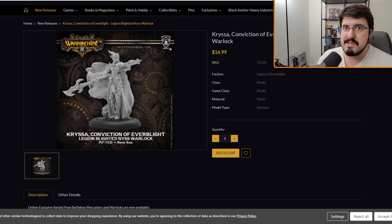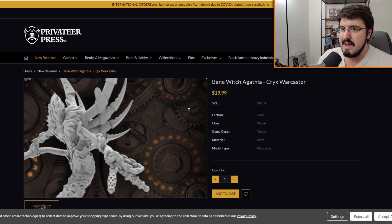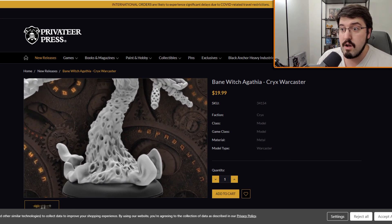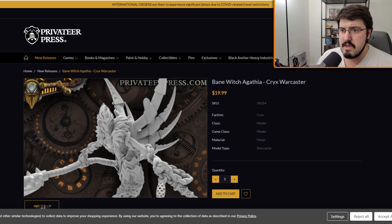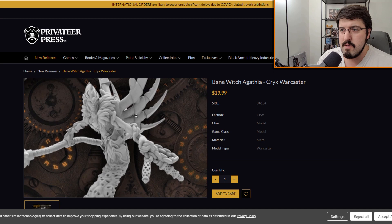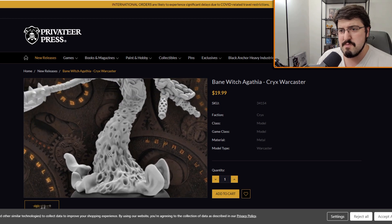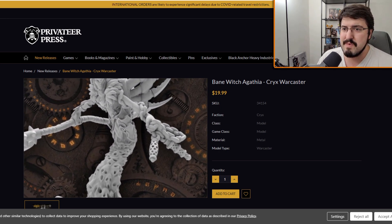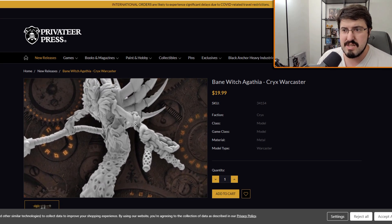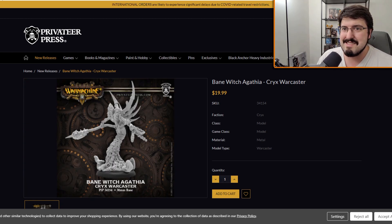Let's just take a look at these, because I've only briefly looked through them and just liked what I saw. The Bane Witch Agatha — it's like the witch head, arms, they've got the crab-like talons out of the back, and then you get down here and it's just the billowing smoke and all the faces. Oh, this is disturbing. Even the hands being oversized and a little stretched out from the rest of the body — it's grotesque in ways that I love.